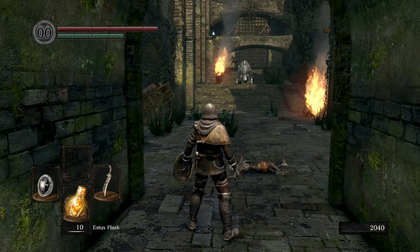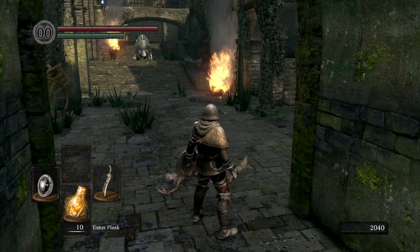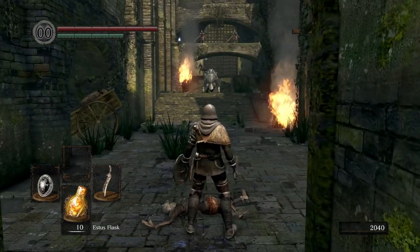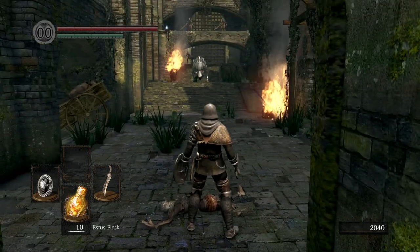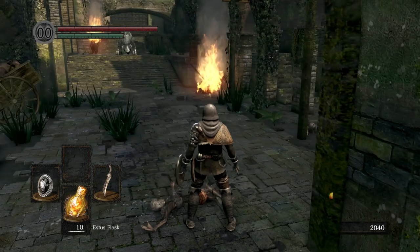Our hollow that was to the left of the boar has gone ahead and closed that gate — no big deal. Now that we have these two hollows down and the third has run away, we're going to look at some options. There are a number of ways you can deal with this boar.